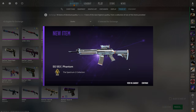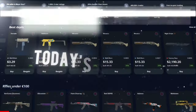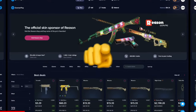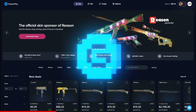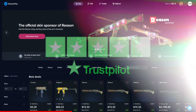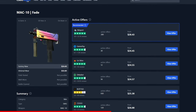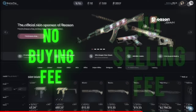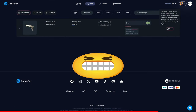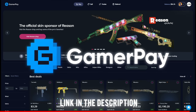Before I show you the rest of these insane trade-ups, my friends over at GamerPay have a sick offer for you. Today's sponsor, GamerPay, wants to give you a free 5 euros on your first 50 euro deposit. GamerPay is an extremely trustworthy peer-to-peer skin trading website where you can find some of the cheapest CS2 skins on the market. They're the only marketplace with no buying or selling fees, and you can even sell your skins on a trade lock. Click the link in the description to claim your free 5 euros today.